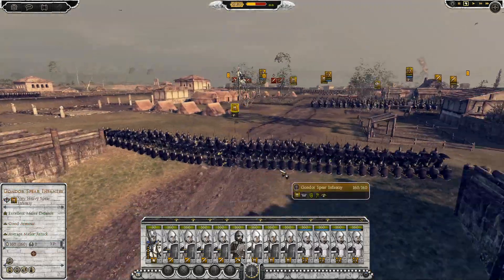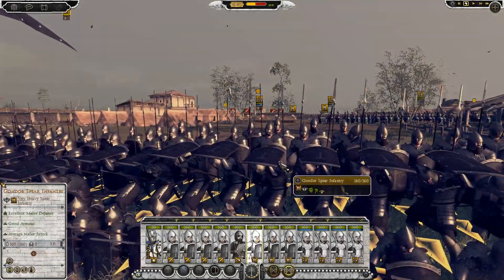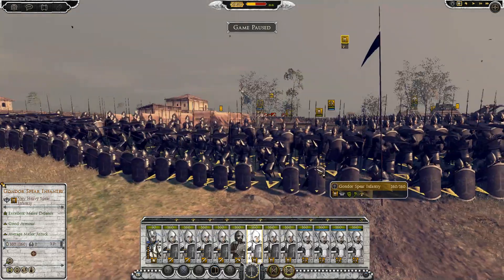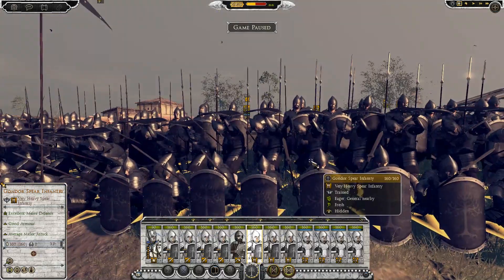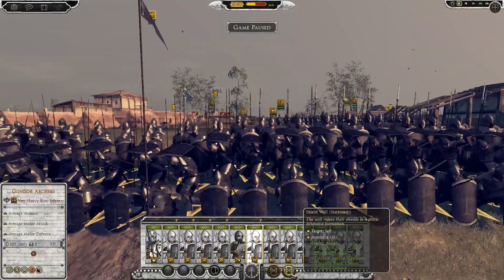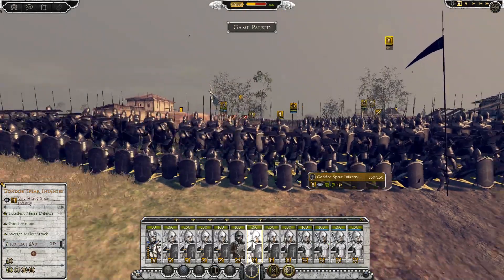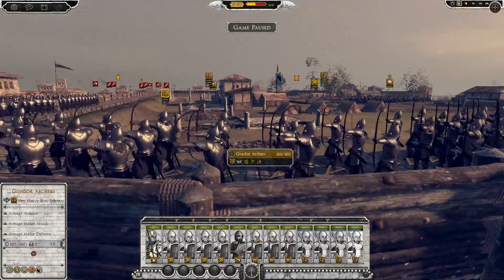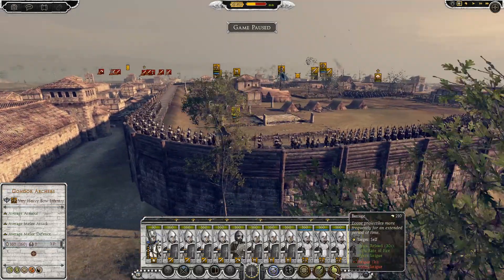Let me show you the units real quick. I'll put it on pause because I'm just too excited. Got Gondorian spear infantry - look at them, look how cool they look! Got them on shield wall stationary so that looks really awesome. Got four units of archers up here, they're fine already.